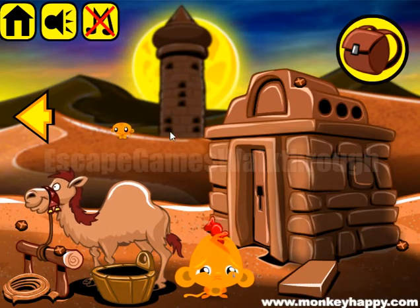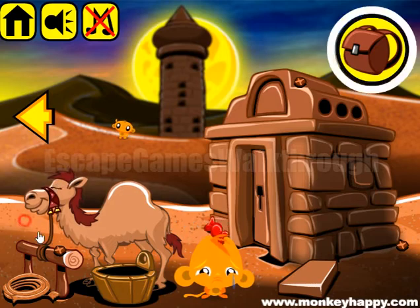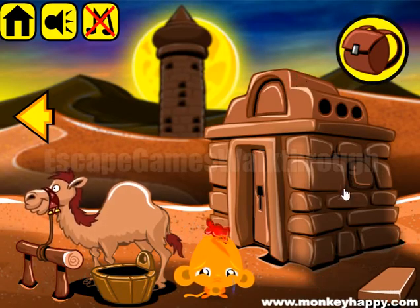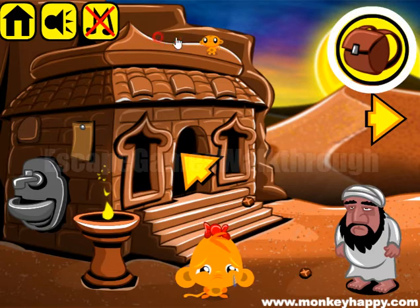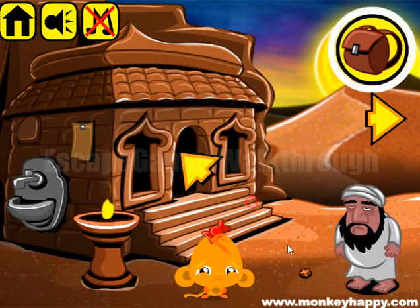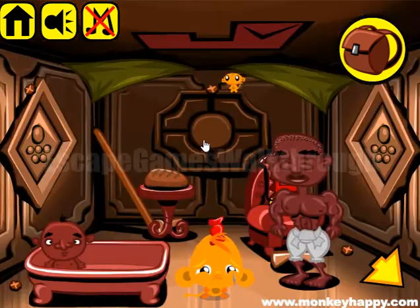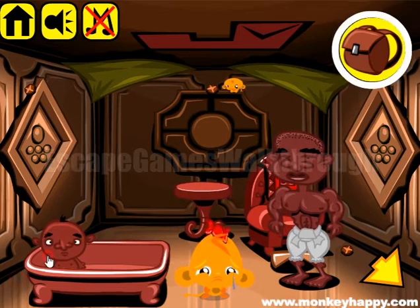We are playing Monkey Go Happy Stage 496 - Free Camels. Let's begin and collect items all around here. We are collecting stones, and let's go to the left to collect stones here. This man wants 40 of the stones, and let's go in here. You can take a bread, take a key, and there's a baby.